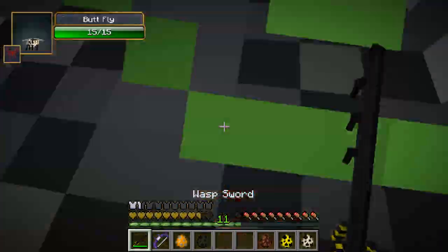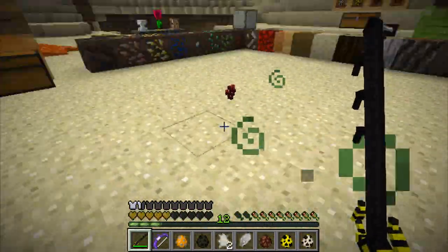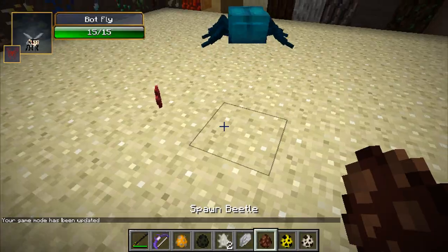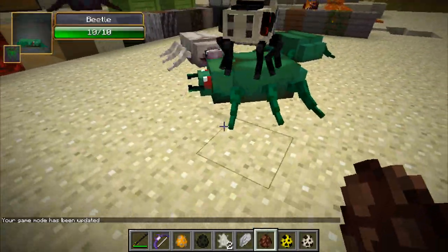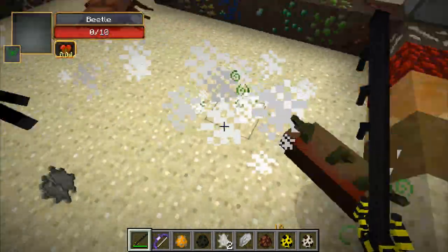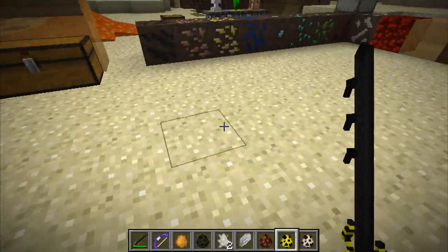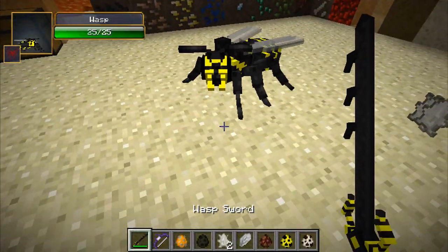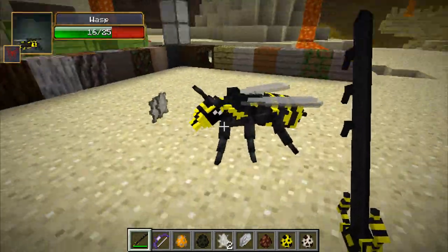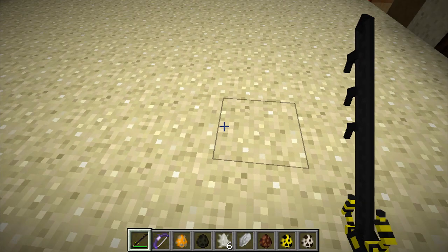The centipede poisons you and is not very nice. The botfly spawns with it. Next, the beetles — they come in varying colors, I think there are five types — and they drop loads of exoskeletons, which makes them pretty good for armor. Next we have the wasp, which has a very cool model and drops a wasp sting and exoskeleton plate.